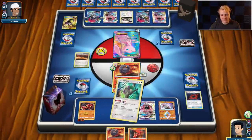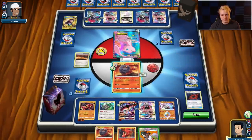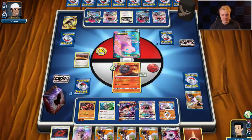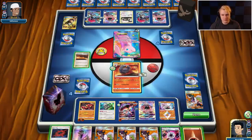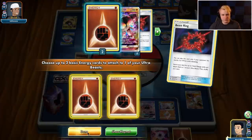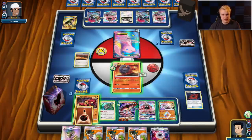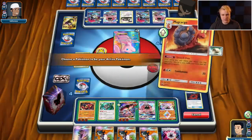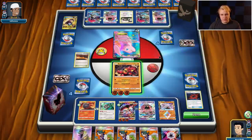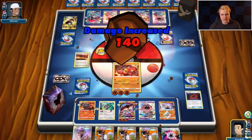All we need is an energy attachment here — Beast Ring is ideal but I'm not super concerned. Sycamore — there we go, got the energy attachment, got the Beast Ring even better. Beast Ring, hold this because of the potential Enhanced Hammer count, and then Sledgehammer for the knockout. We have two Pokémon set up that can just KO Zoroarks.